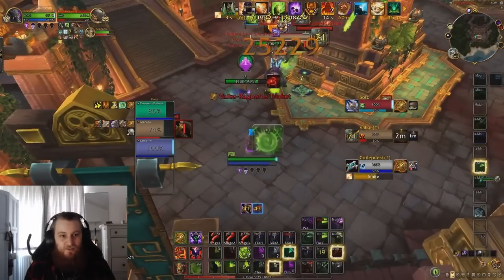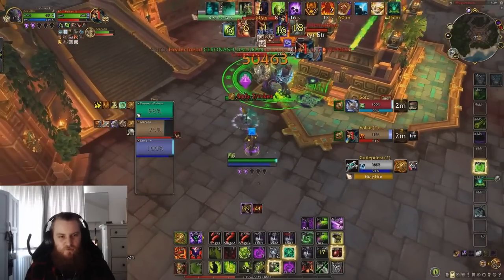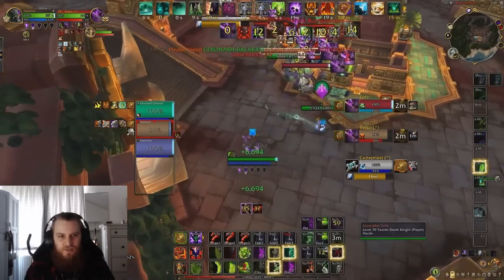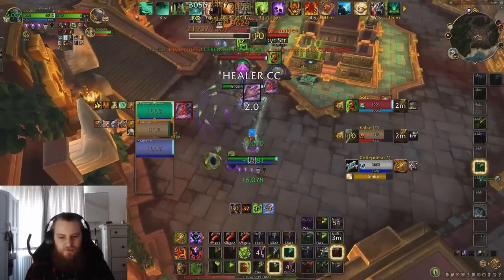He goes for this instant Amplified Curse on the Warrior — very good move. Then he throws out two Conflags. Now this is just wasting the talent we put into Conflag, which makes our damage do more from Immolate and Incinerate, just by overlapping them completely. And also, when the melees aren't on us, we should be taking the time to cast instead of using our Instants, because we actually have all this room to do so. We should be getting Immolate down at this point. We go for all of our rifts and get a Shadow Burn — that's good.